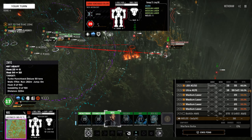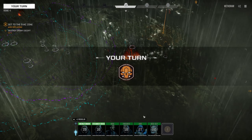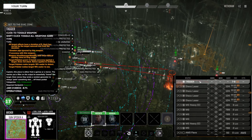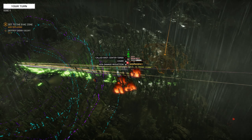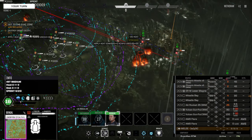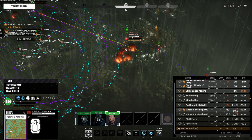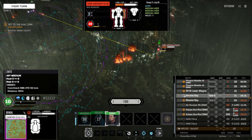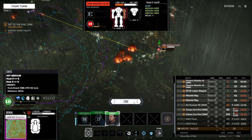We want to hit the Turbo Hunchback — it has an AC20. I think we're doing Archer. We'll fire at you. Let's go center torso. Bengal, Bengal — that's decent hit chances.